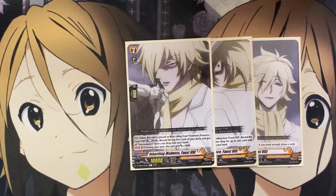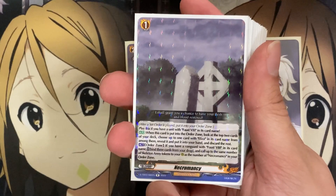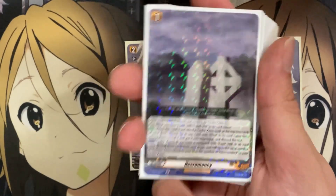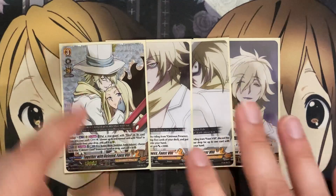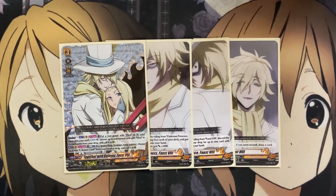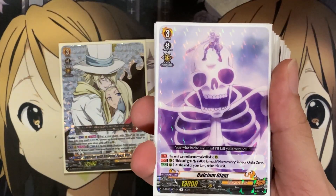Our grade two is Inheriting Madness, Faust the 8th. When the unit is placed on Vanguard by riding from Omnisious Presence, Faust the 8th, you can discard the top five cards of your deck, and put all Necromancy from your drop zone into your hand. So the Necromancy is the order that you want to run in the deck just to set up all your Skeleton Army tokens on the field. Being the fact that Faust the 8th is obviously a Necromancer, you want to run full majority of those orders.